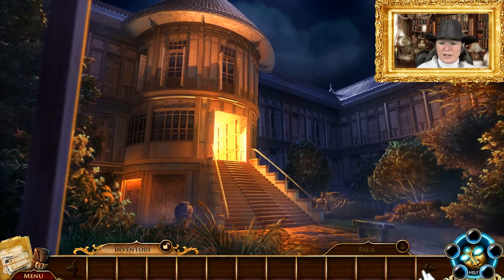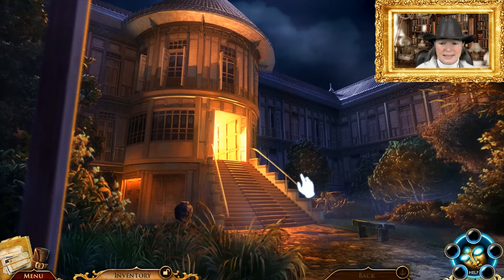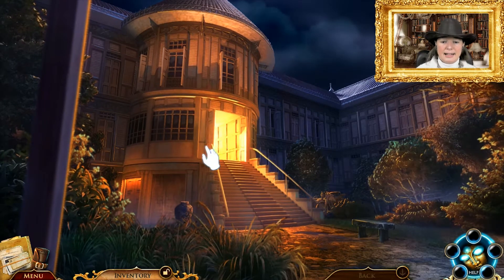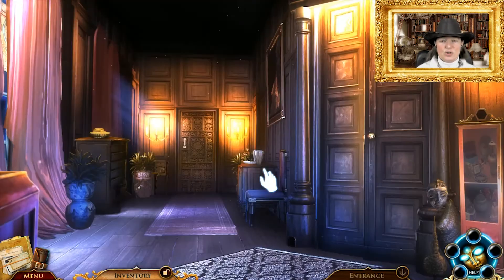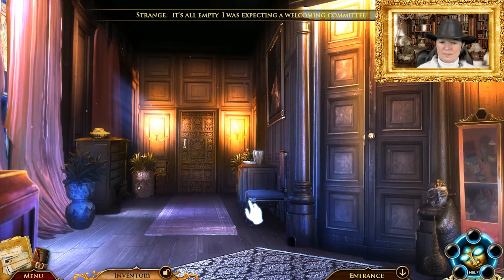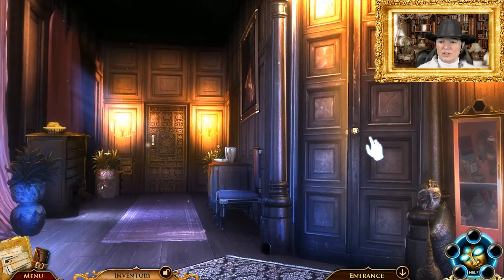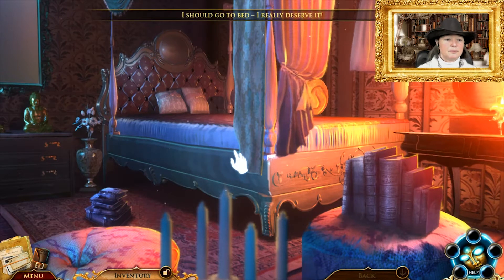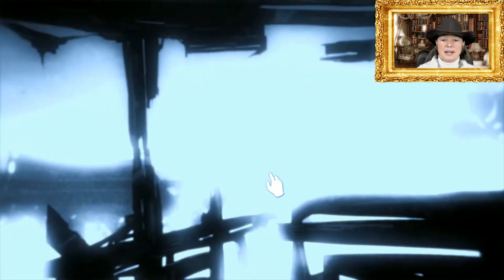Inventory — nothing just yet. And then we have the hint system down here. The hand was indicating we should head to this open doorway to find out where we can go next. It's all empty — I was expecting a welcoming committee. This looks like a lady's boudoir. Let's go to bed.